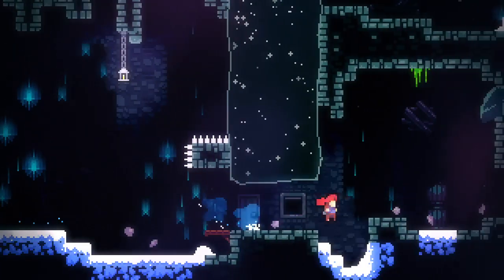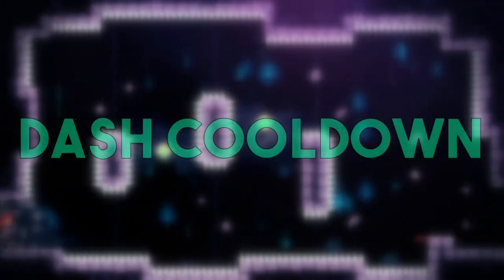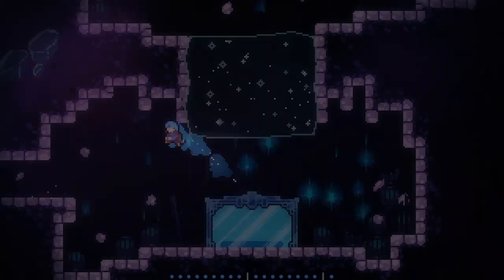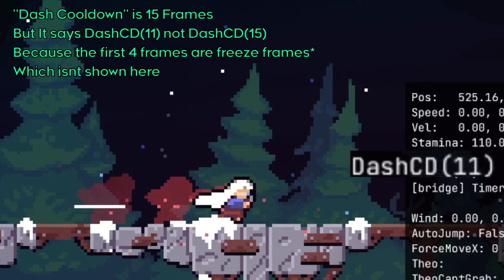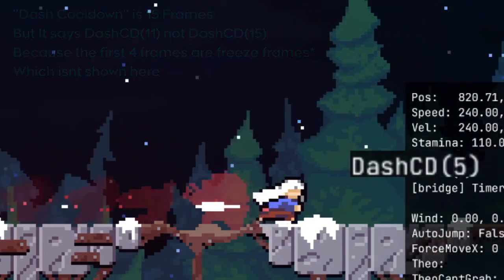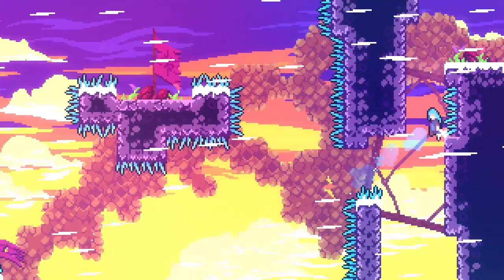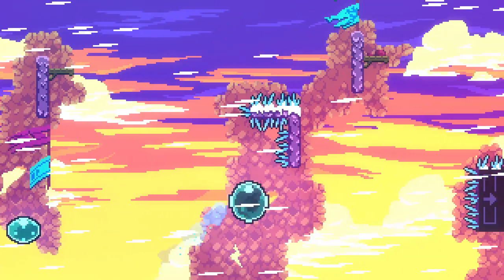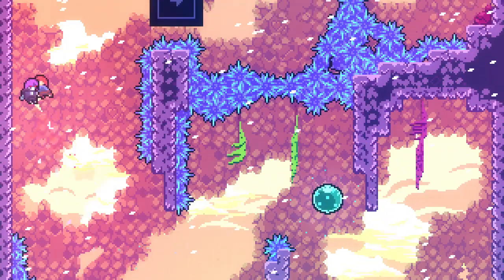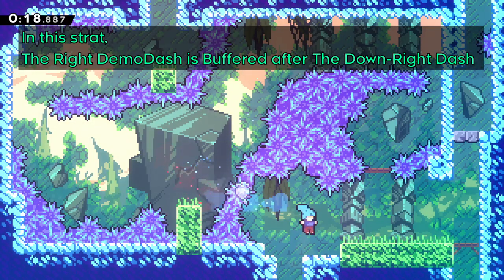Just like jump, you can also input buffer a dash. But unlike jump, there is something very important about dash that you need to be aware of: dash cooldown. Dash cooldown is a timer that runs when you dash. When this timer is running, you can't do a dash. Dash cooldown lasts for 15 frames, so you can only dash once every 15 frames at maximum. This is always true even if you are cancelling the dash with a jump, a hyper, or a super. We can use this property to our advantage with input buffering to do dashes on specific positions very consistently.